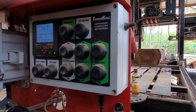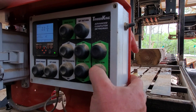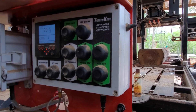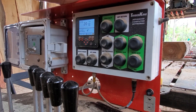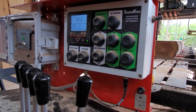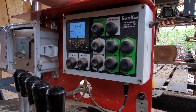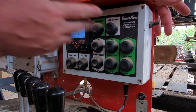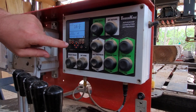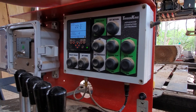Even if you set return and then do auto saw down four inches, if you're holding your lever right here and let go, it will still continue going down. Once you hit auto saw up or auto saw down, it's going to complete the cycle. It doesn't know any better - you told it to go four inches down, it's going to go four inches down. And if you go auto saw up, you can stop it by holding the lever back, but as soon as you let go, it's going to continue to go up.